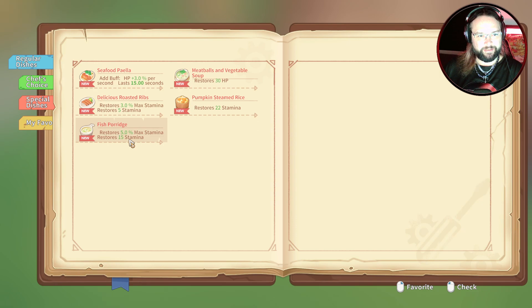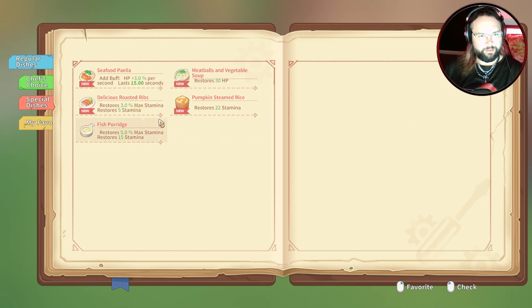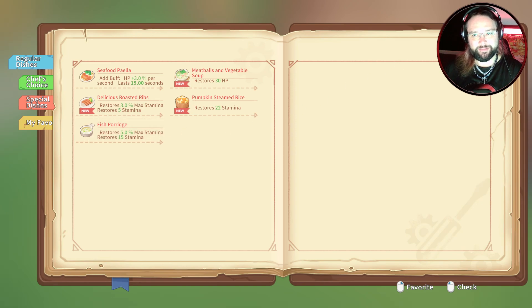And then if we look in here — yeah, it literally tells you. We guessed that right. Restores 3% maximum stamina, restores 22 stamina. 3%... What were we at, like 400? So 1% would be 4, so that's 8 — that'd be 12 stamina. That's 22, that's technically better. 3% HP per second. Seafood paella's probably better. 2 rice — oh, it needs golden salmon. Okay.